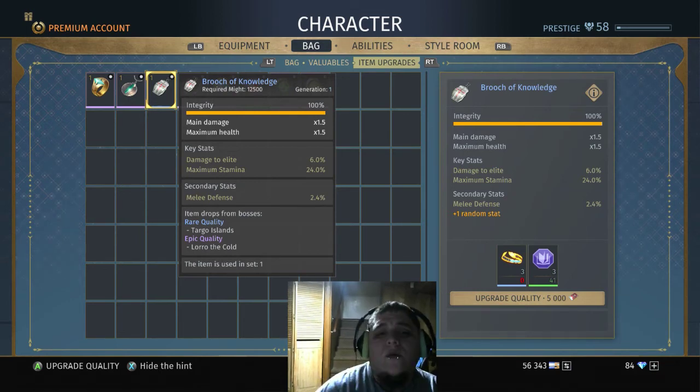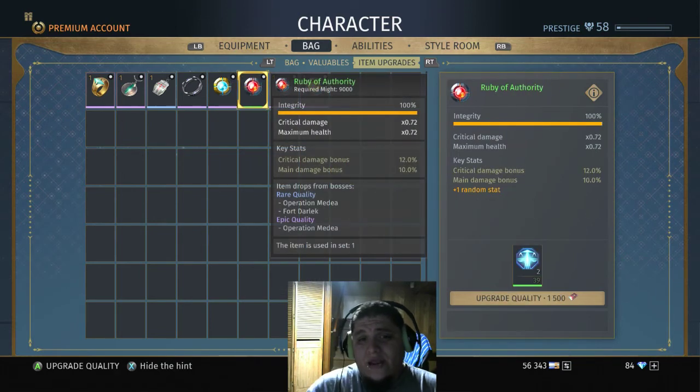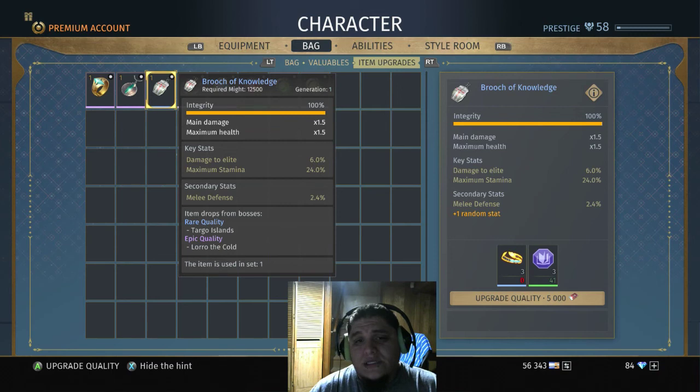If you get that integrity to 100, then upgrading it further after that will grant it plus one random stat. That rare item I showed you earlier actually dropped at 100 integrity already, which is why I used it as an example. So basically, once you get integrity to 100 and then upgrade it — which will cost a lot more resources — it gives one random stat, which could be very helpful, especially if you get the stat you need. That explains integrity and the upgrade system — there's nothing more to it.